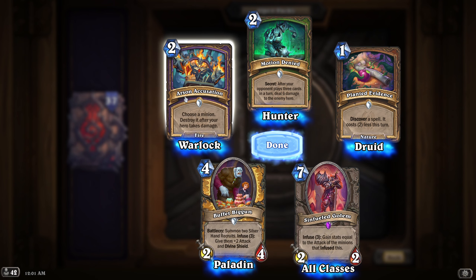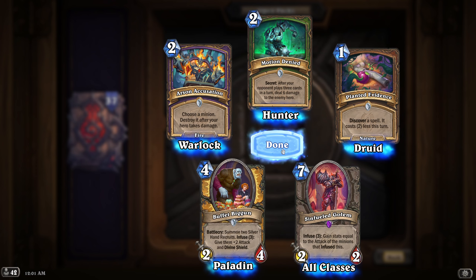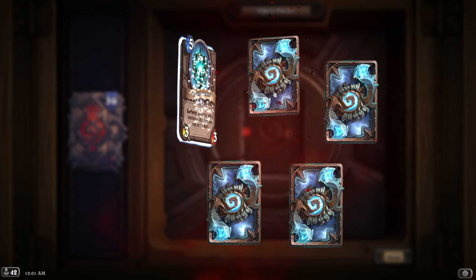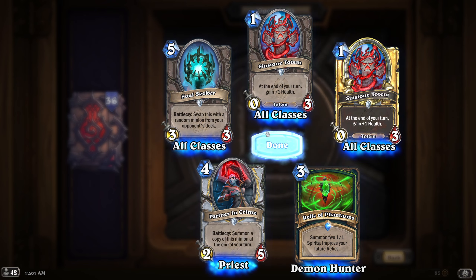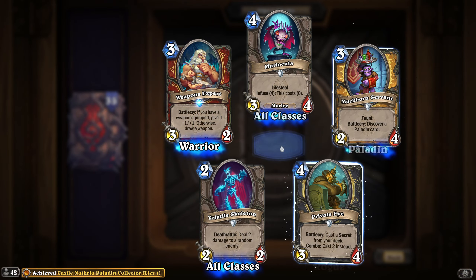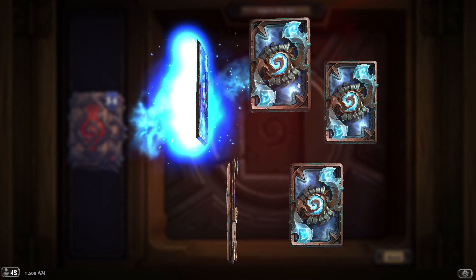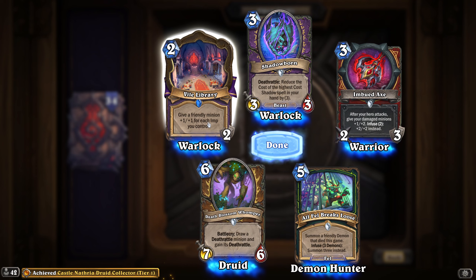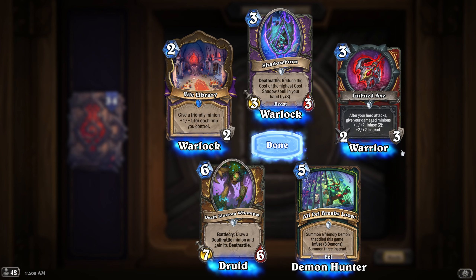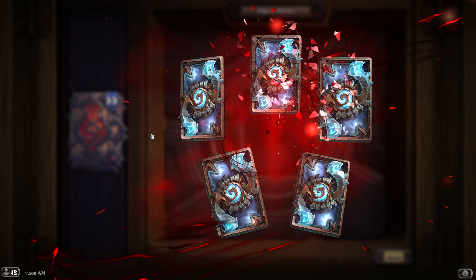Epic. Warlock - choose a minion, destroy it after your hero takes damage. Okay, sure - two crystals. Alright, let's go. Warlock - give a friendly minion plus one, plus one for each imp you control. That's a good combo I guess with imps. After your hero attacks, okay. Nice - that's so cool, that's so cool.